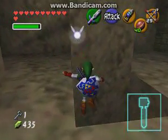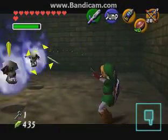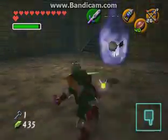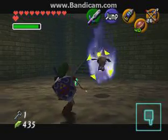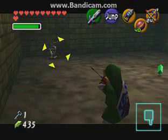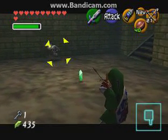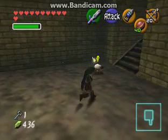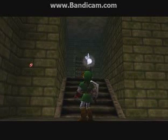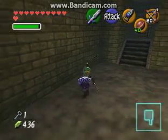Move before the floor master gets you. And more bubbles. I guess when you're an adult, the dungeons now require you to have the boss key, and they'll always be in that blue and gold chest. I was saying they're easier to beat with the bow, and then I kept missing.